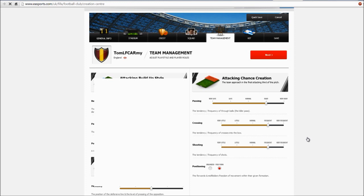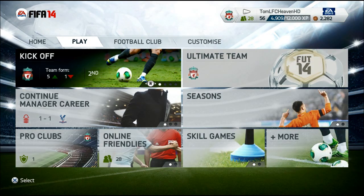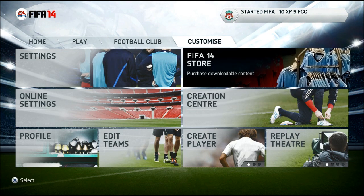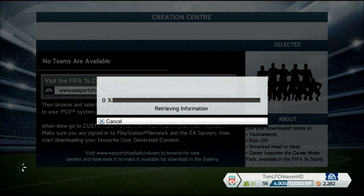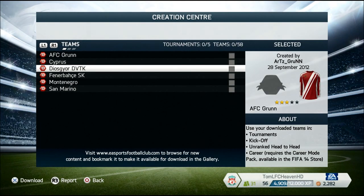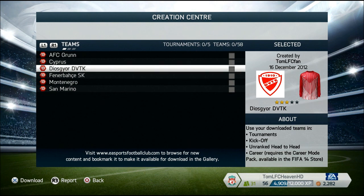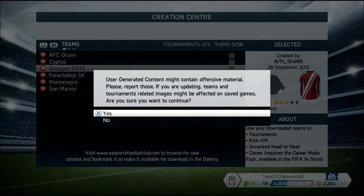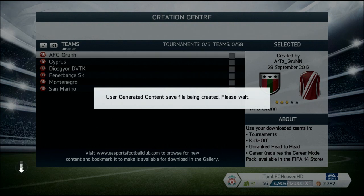Then go to your PS3, Xbox 360, or next-gen console if you are watching this after December. Go to Creation Center and download it there. So if you want to download your bookmarked team, go to your FIFA 14 menu, go to Customize, then Creation Center, and wait until it loads the information from the server. It will list all the teams you have bookmarked. Just click on your team and you can download it. You can also download players and tournaments as well.